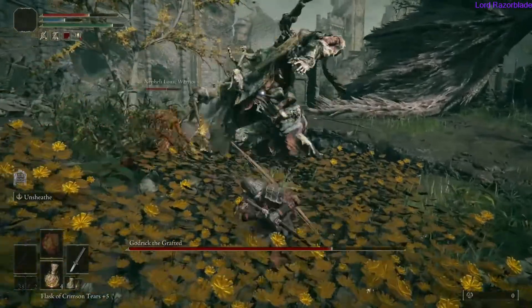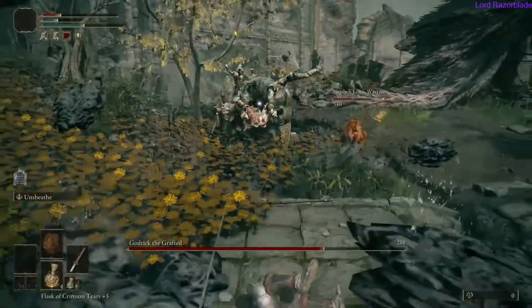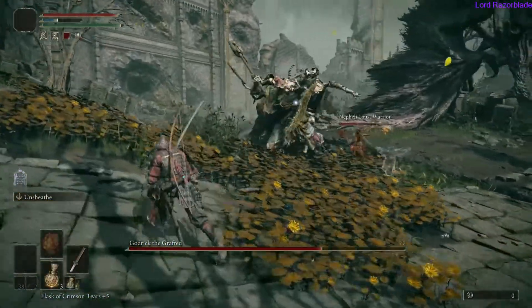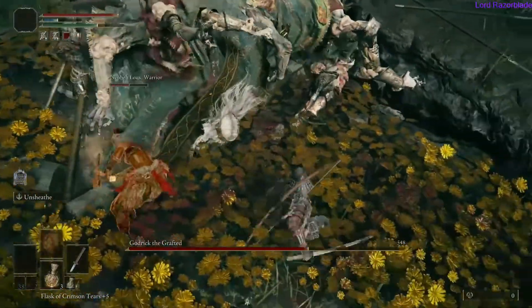For the most part he's got some basic swings here and there, and some overpowered strong attacks where he kind of reels back for a second and smashes the ground. Also make sure that whenever he gets staggered, get the free blow on him as well, like this.